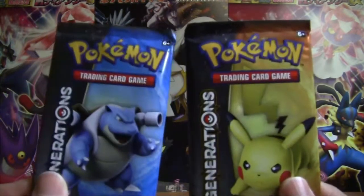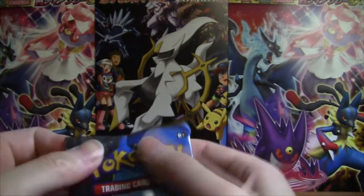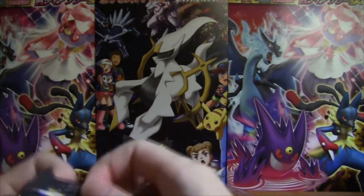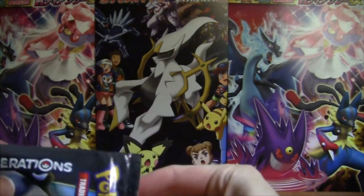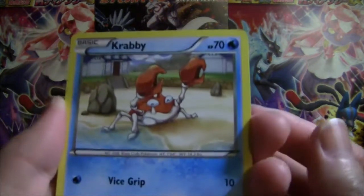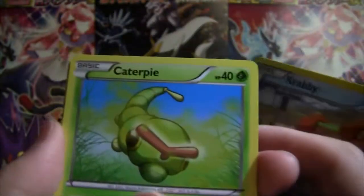At this time, we got a Blastoise and Pikachu. Let's blast away. I haven't seen any Jirachi's from the Generations set in a long time — maybe I'm just getting unlucky with these. Got Krabby, Caterpie.